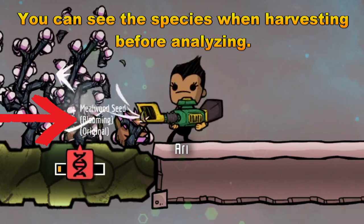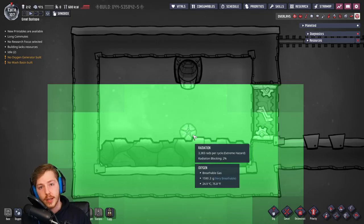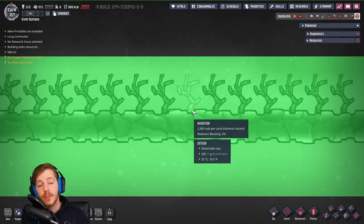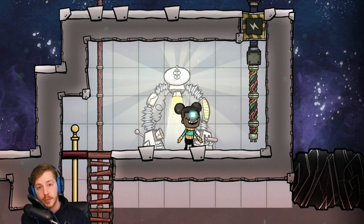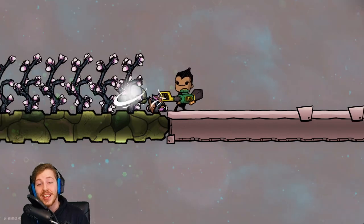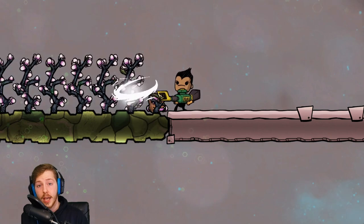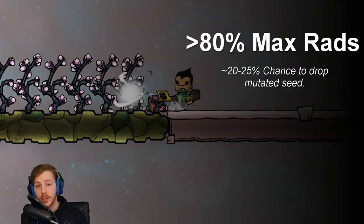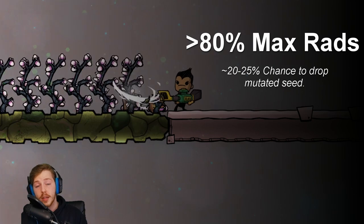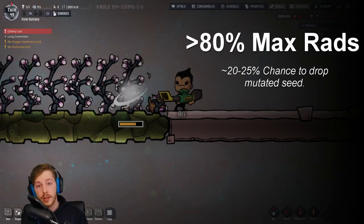A lot of you are wondering how do I get mutated seeds. You might be under the misconception that you want to subject a seed to a lot of radiation — that's incorrect. You actually want the plant to grow in a high radiation environment. Each plant has a specific radiation maximum and you want to get within 80% of that maximum to maximize the chance that it drops a mutated seed. Using a duplicate with a really high farming skill increases the chance that a seed drops, and the closer you get to 80% of the maximum radiation, the higher the chance a mutated seed will drop. Testing shows that at 80% exposure, there's about a 20 to 25% chance to drop a mutated seed.